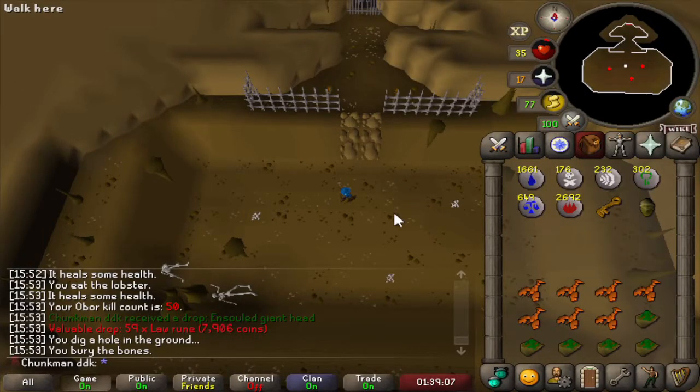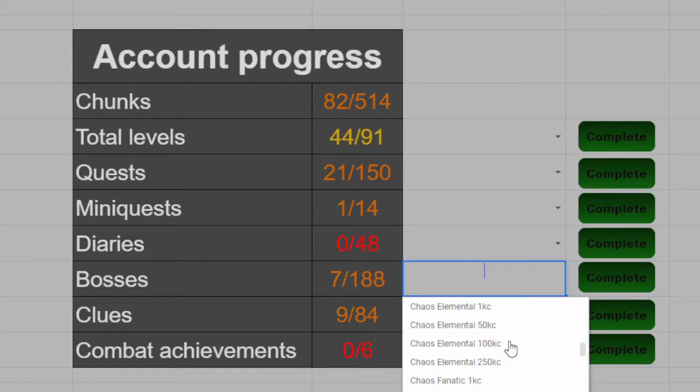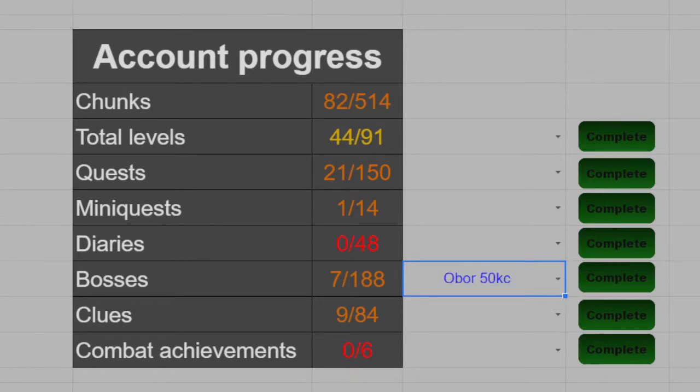Let's complete that task and see which chunk we get. Time to finish the 8th boss task of the account — we killed Obor 50 times. Let's complete the task: that's 8 boss chunks unlocked in total and 83 chunks total.